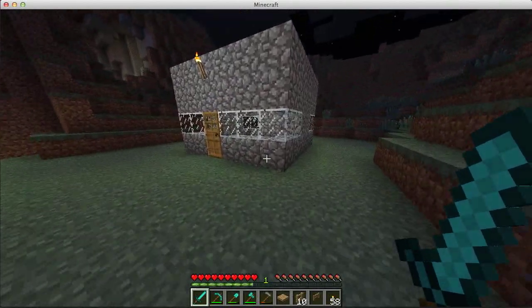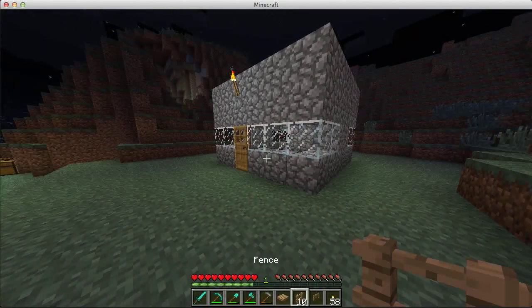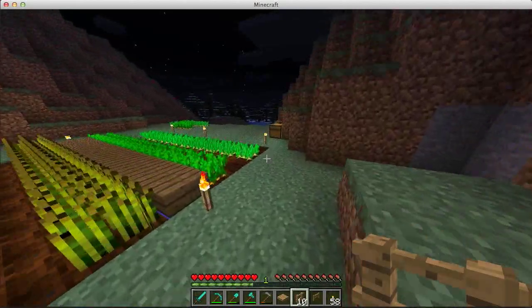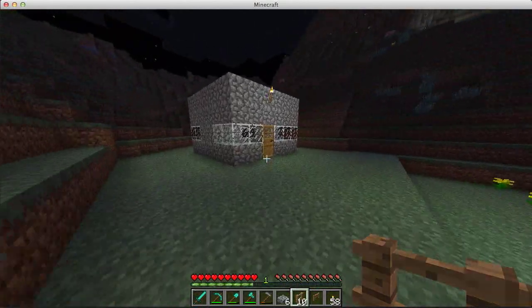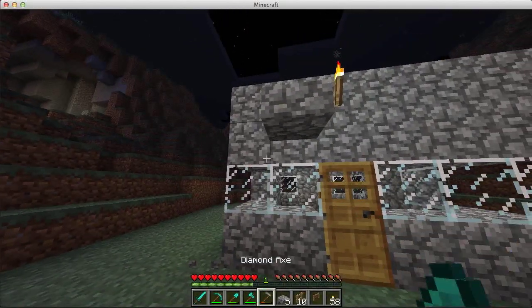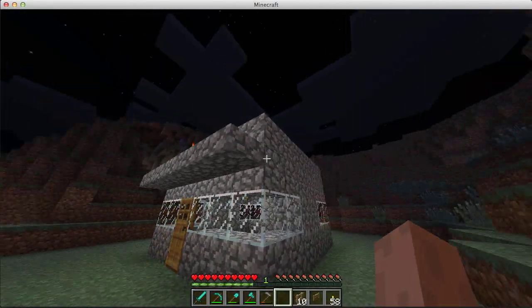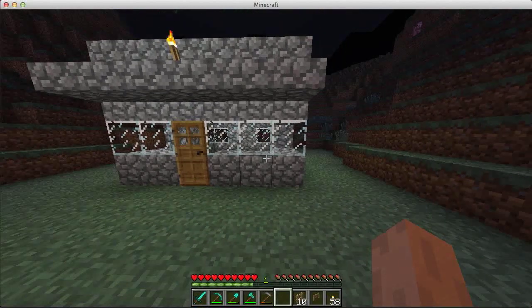This house here is prime real estate for a spider to climb up the sides and hang around on top, and when you come out it jumps down on you. If you want to fix that, go to the craft table. These are half slabs. Now depending on where you put them — if you put them up here — these are technically steps. Your character can climb up them, and technically other characters can too, monsters for example. You need to do that all the way around. What happens is the spider can't quite get up there, and that's how you spider-proof your roof.